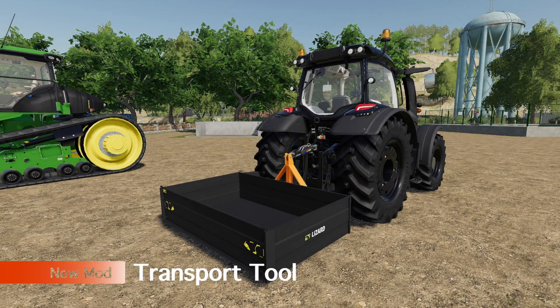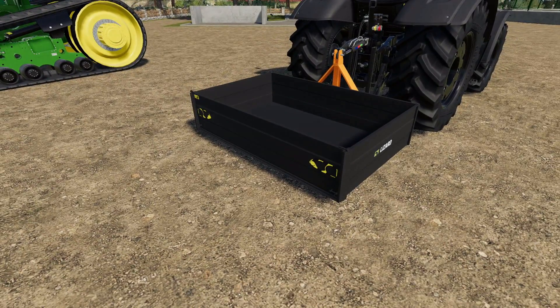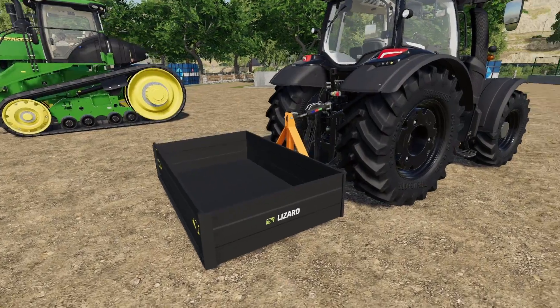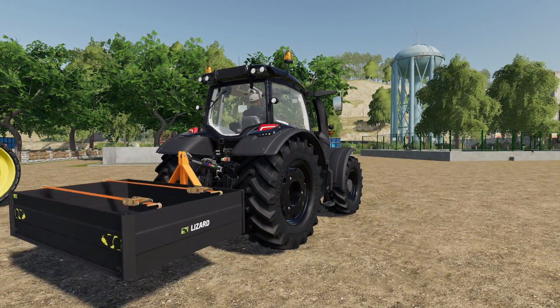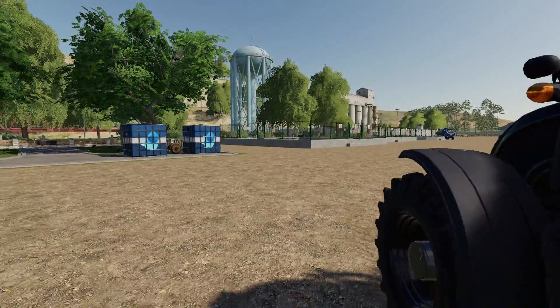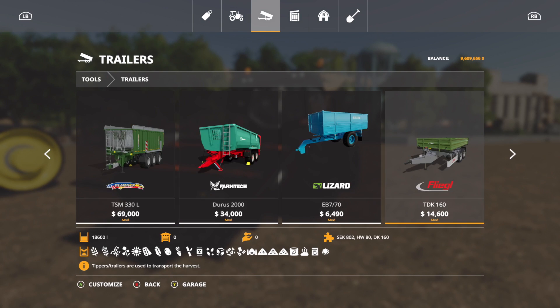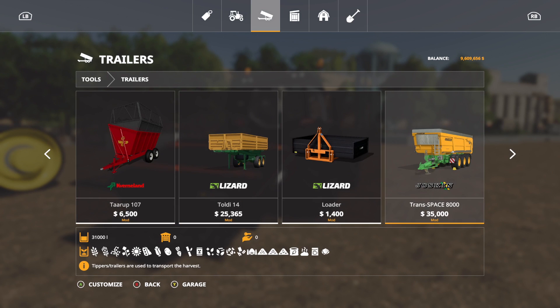First up we got the transport tool by White Bull Modding. This thing acts like a bucket — however you have to manually tip it just like a bucket. But we can also stick on tension belts, which is really cool. We can raise and lower it just like we would raise and lower weight. You can open the back and tip it up if you would like. Now this is not going to be where you think it is — it's not in miscellaneous. It's in trailers, and if you've got a bunch of trailers installed you may find yourself going and going.